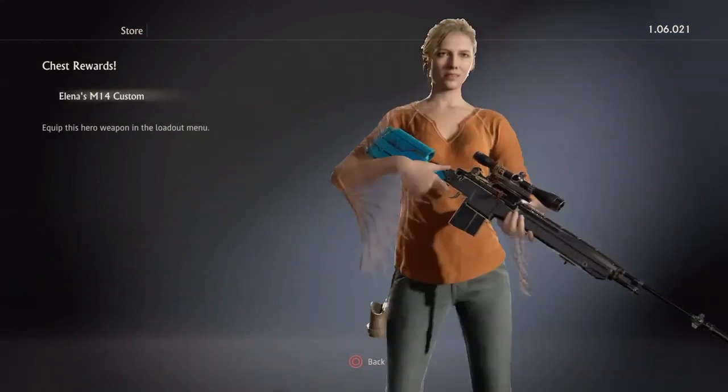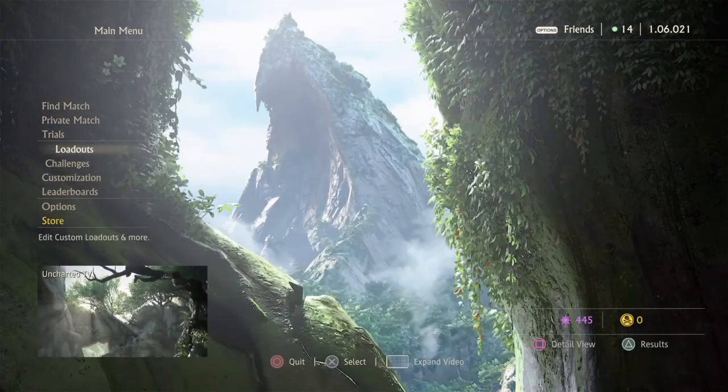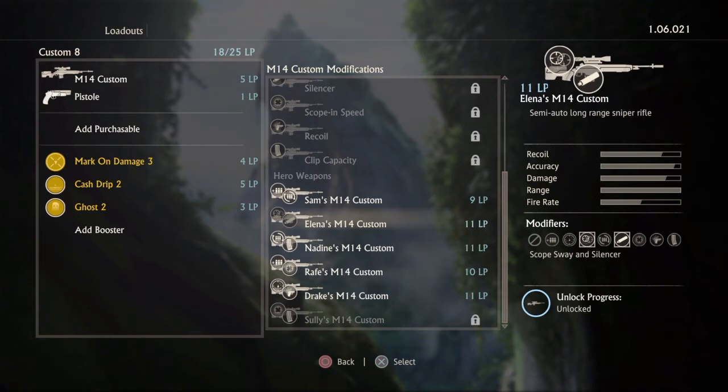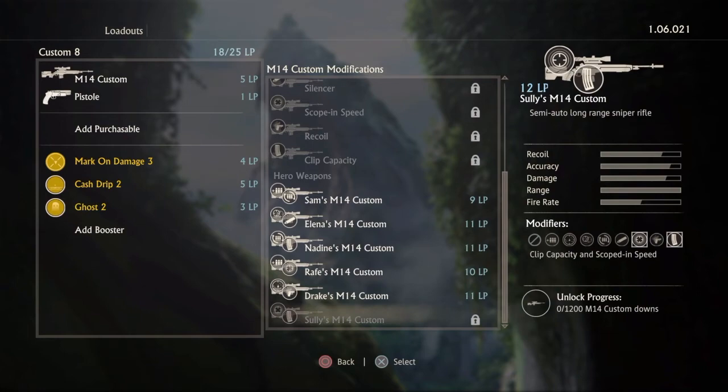Another Custom M14 — Elena's. Oh god, I love Elena's guns, love the blue, it's like a nice sapphire blue. Oh my god guys, we almost have the entire M14 set unlocked! I've never used it actually but I might give it a try. I wish I would get Sully's — that'd be nice.